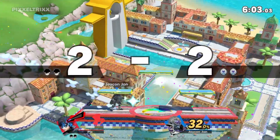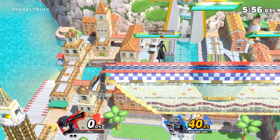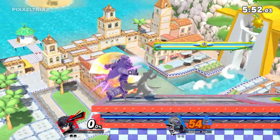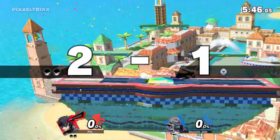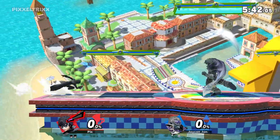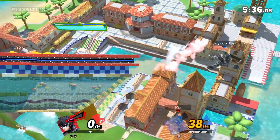His down B is like it charges his Persona, and if you get hit while you're charging your Persona then it will charge much faster. Once you have the Persona it actually turns into a counter and a reflector, which is pretty cool. So down throw, fair to dash, to another dash if they miss their tech.